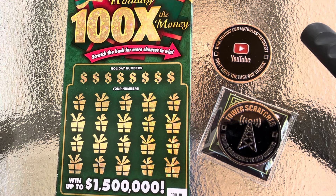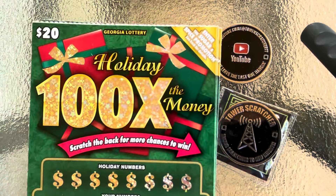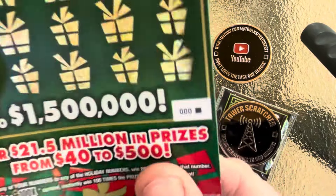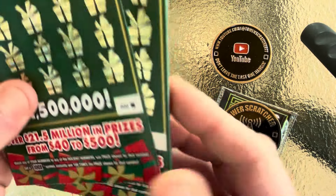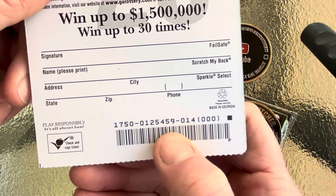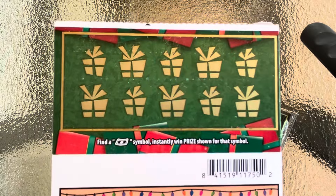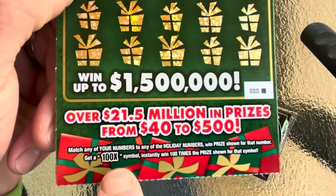Hey folks, it's the Tower Scratcher and I have a full book of the hard-to-find Holiday 100 Times the Money tickets. So this will be a $300 gamble. We've got the full pack, which is 15 tickets — triple zero all the way to ticket number 14, black box. 15 tickets, pack number 125459. The odds are 1 in 3.08, so we're looking to find hopefully five winners out of the pack. It has a back scratch where you're looking for a float note to win a prize, and on the front side you can find that nice 100 times multiplier symbol.